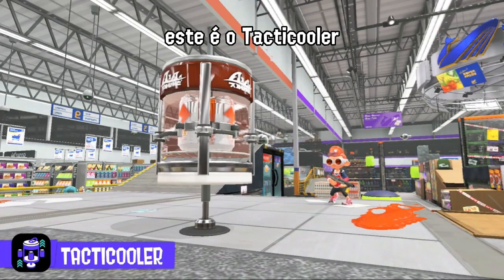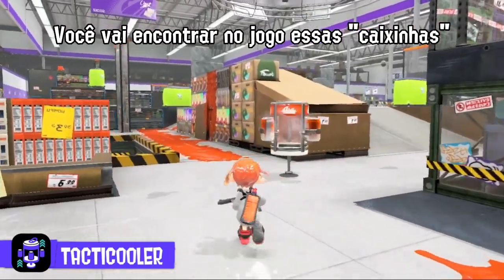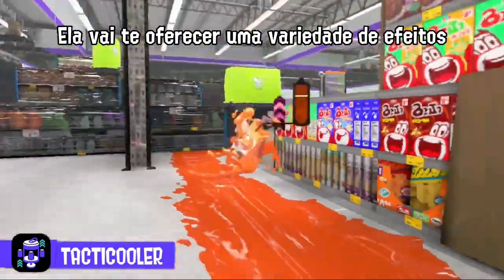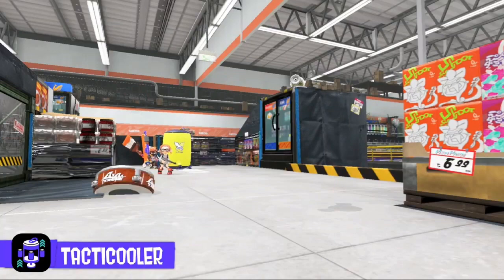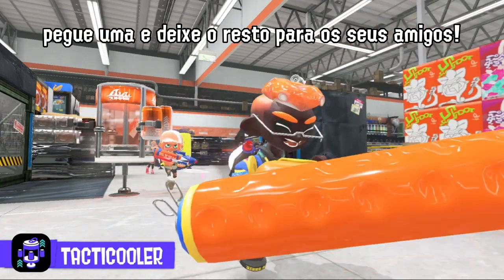This is the Tactic Cooler. When it's activated, a fridge appears. You'll find in-game beverages stored inside. These have a variety of effects, like momentarily increasing speed. They come in packs of four, so take one and share the rest with your teammates.